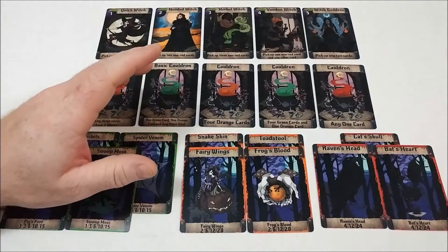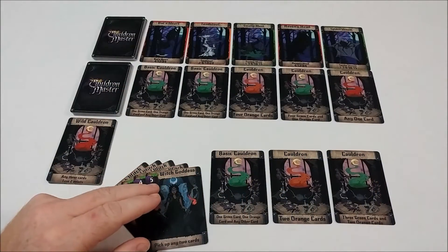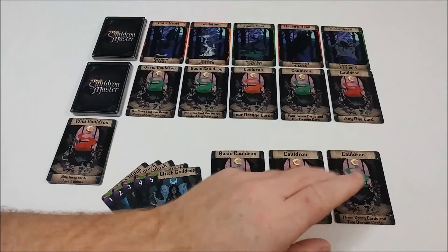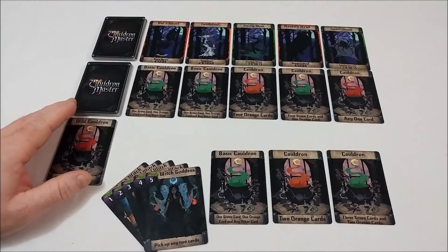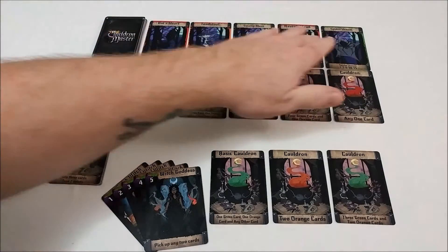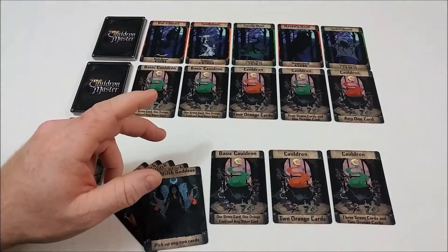Let's take a look at the setup and the gameplay. Each player will receive their five witch cards and a basic cauldron. You will be dealt three other cauldron cards, keeping two of them and returning the other. We have the wild cauldrons set aside and you lay out five random cauldron cards. You also lay out ingredients based on the number of players. We're ready to begin.